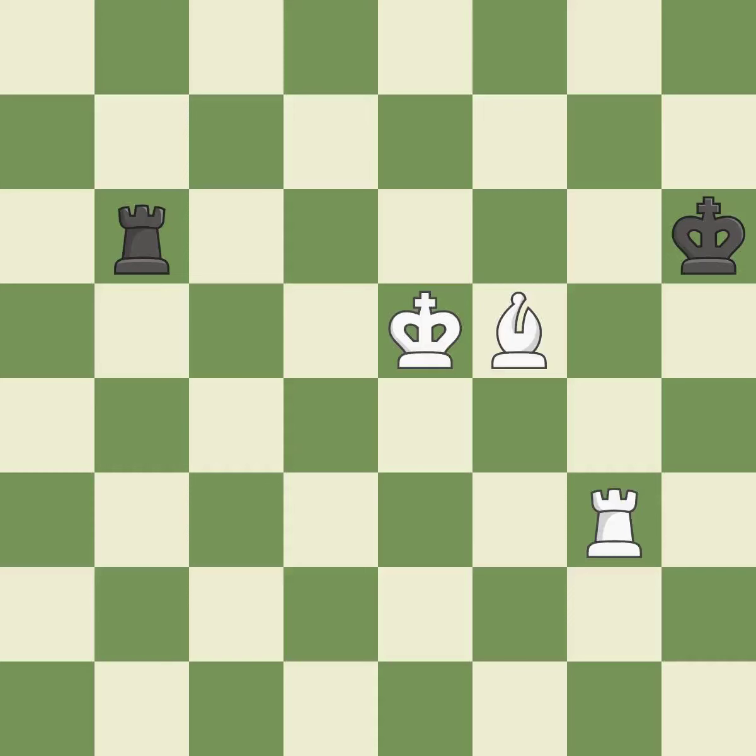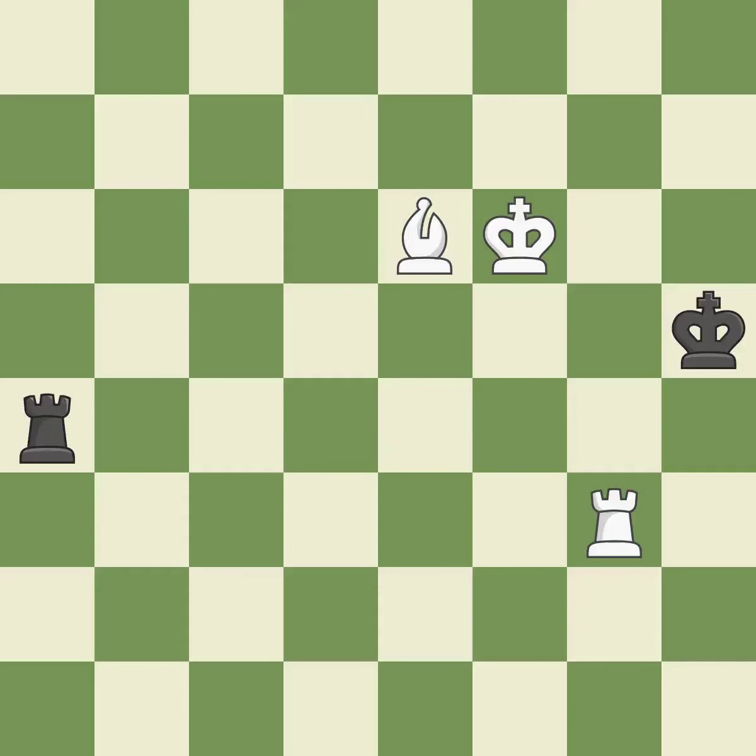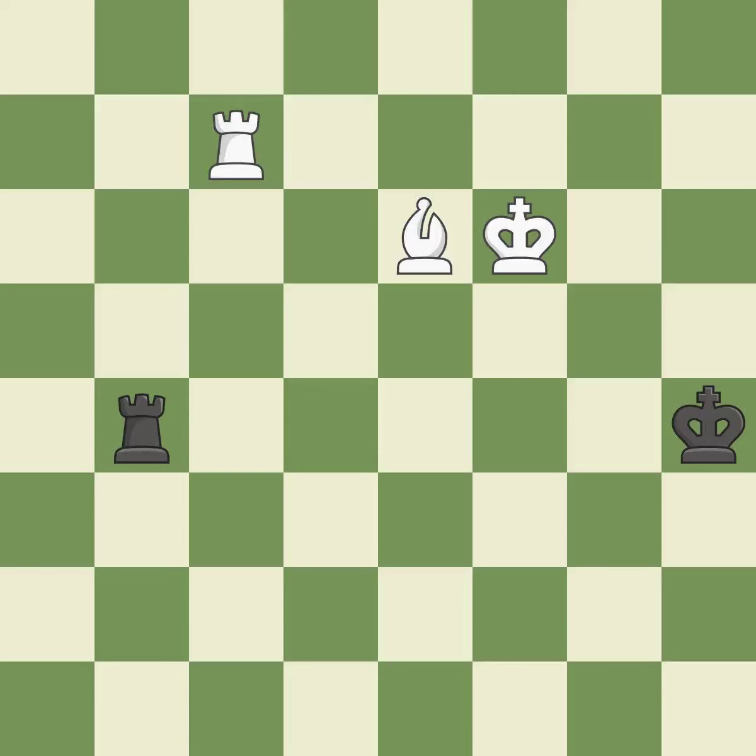This poses a checkmate threat. This is the only good move — this stops the opponent from being able to play checkmate. That is a logical response. This poses a checkmate threat. This prevents the adversary from playing checkmate. This evades the check from the rook — it is forced. This is the strongest option.